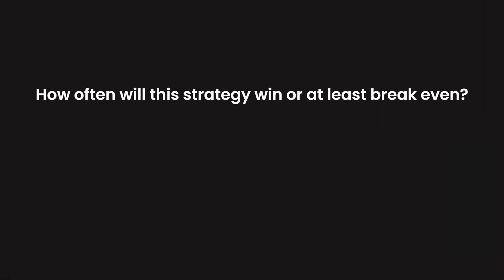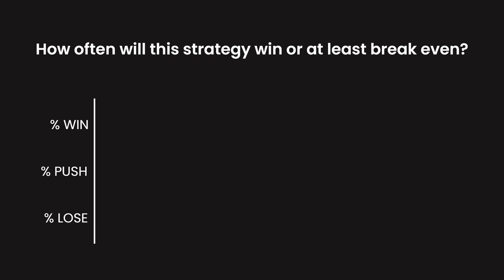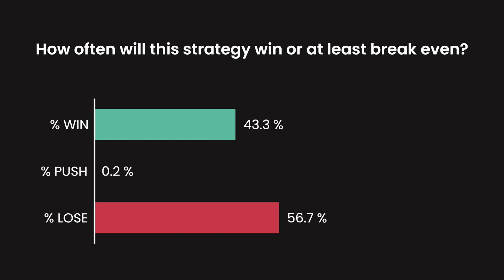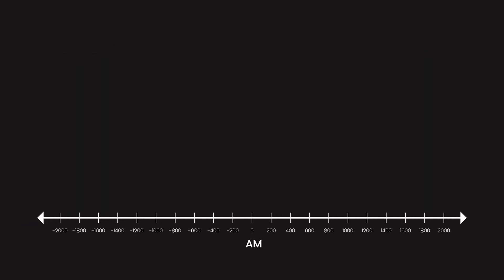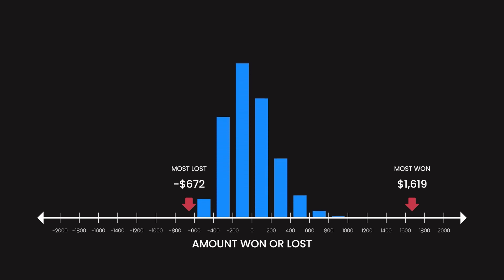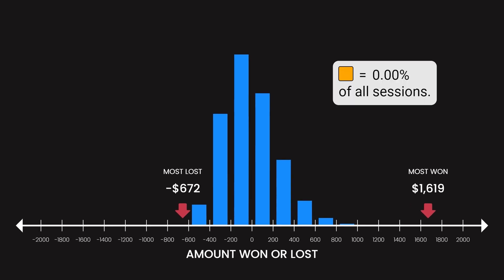Let's see how we did. 43% of the time the strategy won money over 10 shooters; it lost the other 57% of the time. 177 sessions ended in a push. The maximum amount won was $1,619 and the maximum amount lost was $672. Here's the distribution of the amount won or lost during the simulation. The most frequent outcome — about one third of the time — is a loss of less than $200.